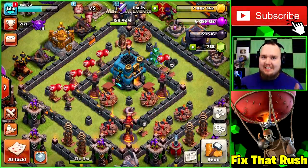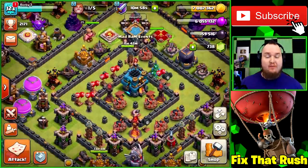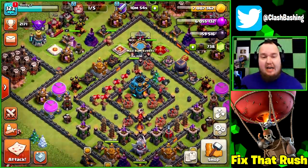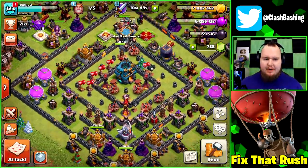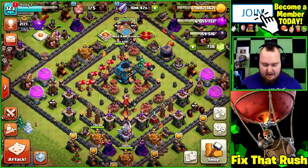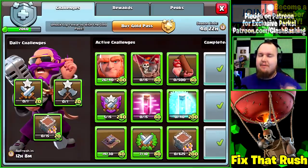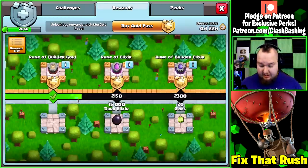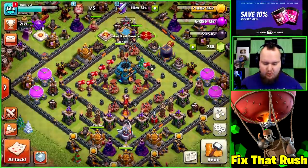What's going on Clash bashers, Rocky here. Today we're back on our Town Hall 12 fix-that-rush account — this is a very rushed account and we're going to take some time to fix that rush. It's going to take quite a while but we've been making good progress. Today it's almost the end of the gold pass season. We don't have the gold pass since we're not spending any money, but the silver rewards are still very nice — dark elixir, gems, book of heroes, more gems.